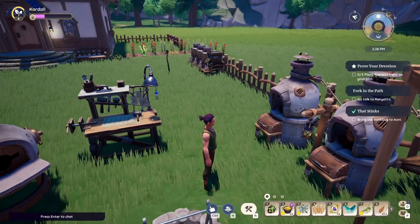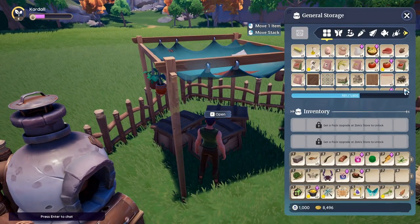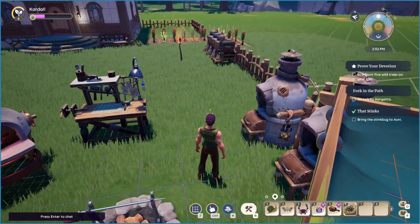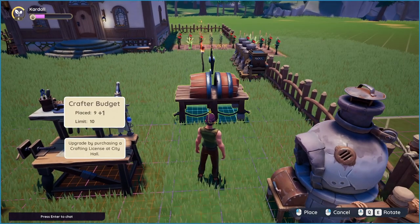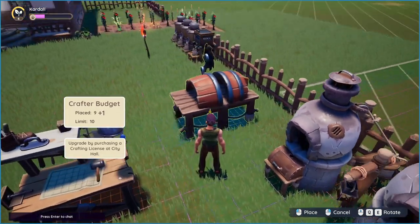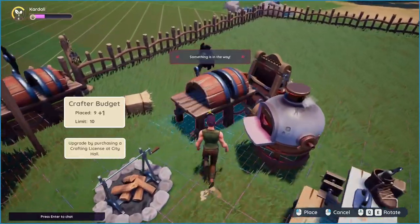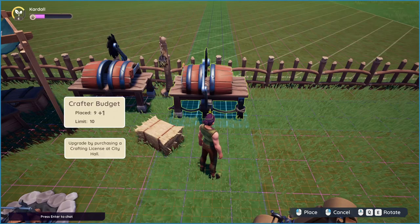You have a building limit of nine but also a crafting limit. If you look on the left-hand side it says crafter budget: nine plus one, so the plus one is this item. That means I have a limit of ten right now because I purchased some expansions. So if I wanted to, I could place this down here.